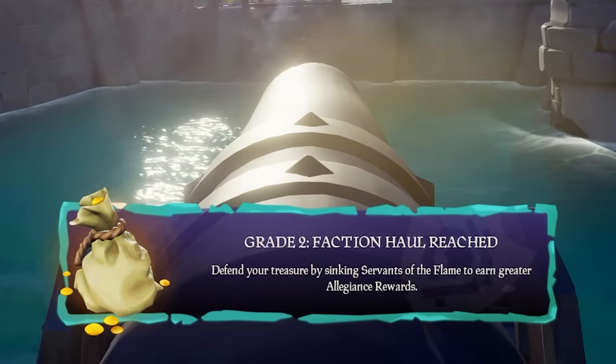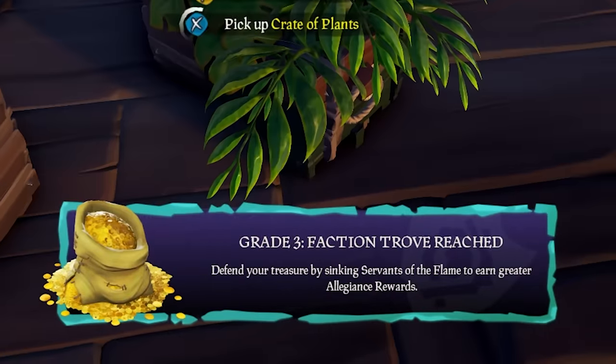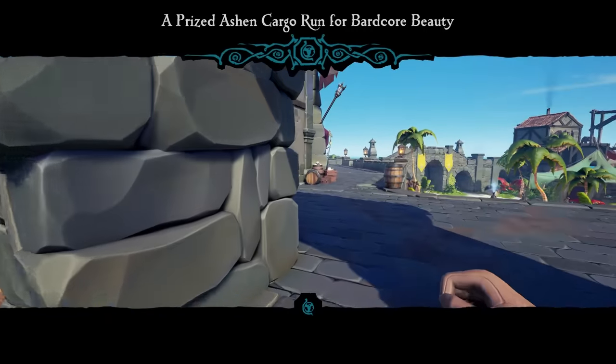It's such a satisfying feeling to watch that streak ticker climb up. Pay attention to how much our guardian level climbs with this first victory as well — you'll want to compare it to something else a bit later on in this video. We begin collecting more merchant goods, and our faction stash starts to climb — first to grade 2, then to grade 3.